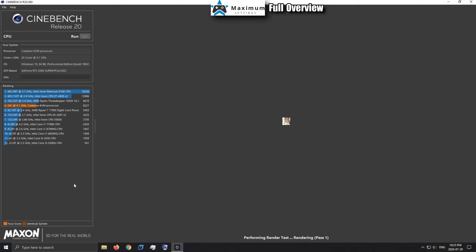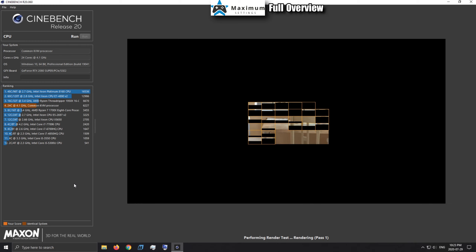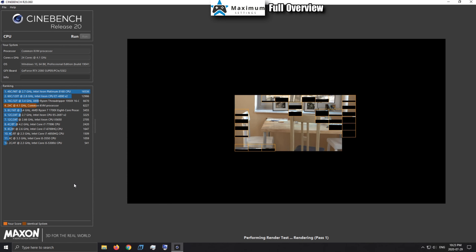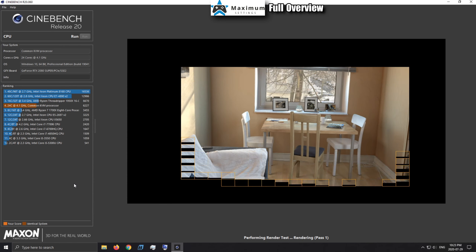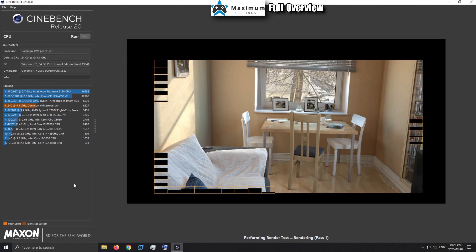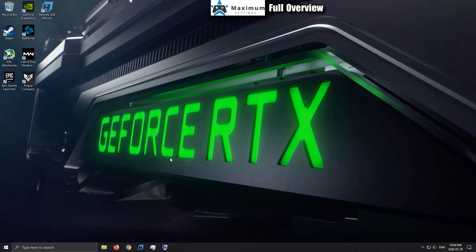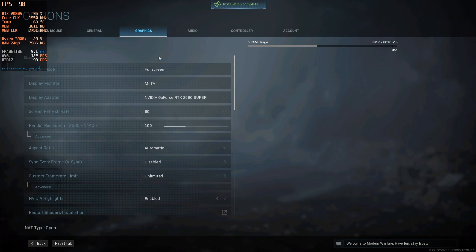Up next, a Cinebench run. I hit about 1000 points on the single-core — a bit low for a 3900X, but it's doing a lot as a virtual machine: encoding, streaming, and all that. However, the multi-core score of 6117 is fantastic considering everything, and it will push that 2080 Super just fine. Now for the more fun part — let's look at some games.